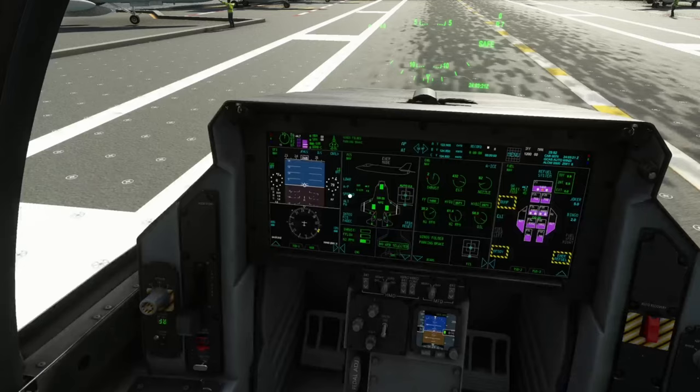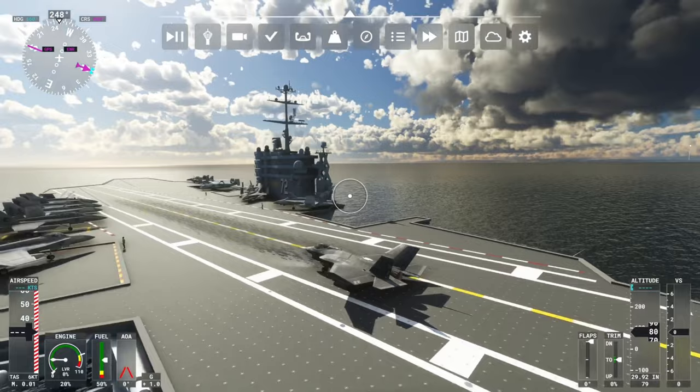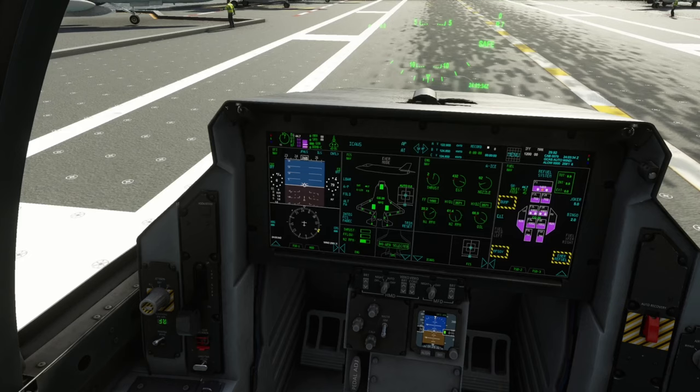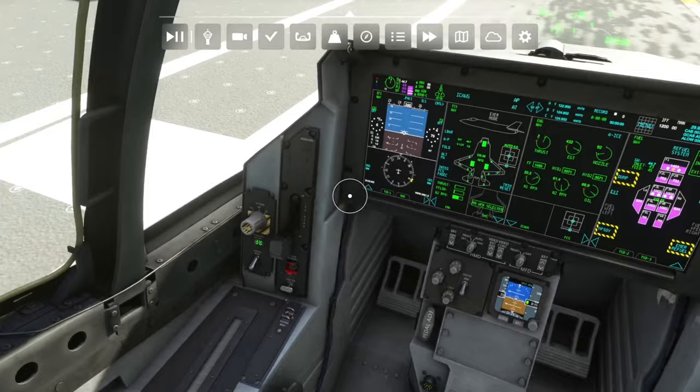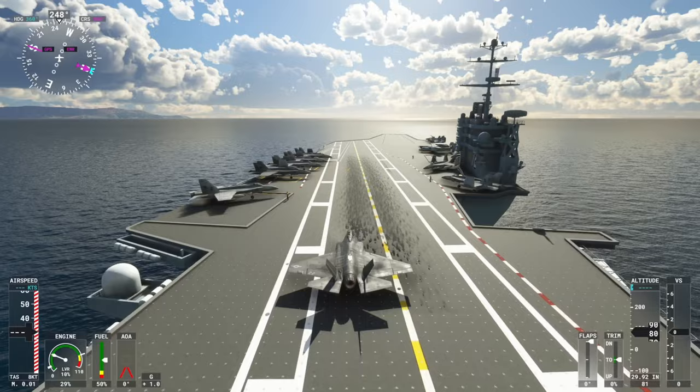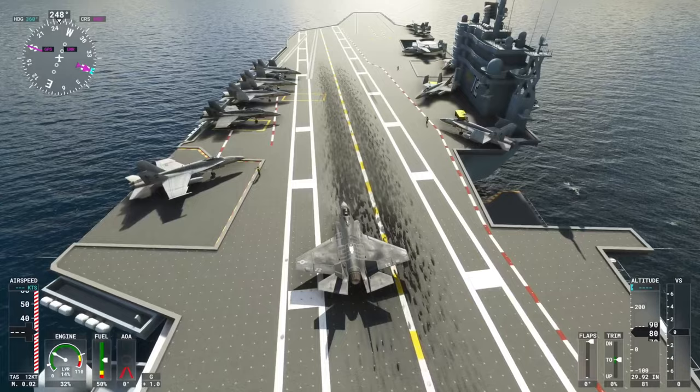The first thing I'm going to do is fold the wings down. I like to fold them up for the realism of the game. This is the F-35C, by the way — you need the F-35C to do the catapult system. So I put the wings down, now I'm going to release the parking brake to the left so that I can move to the catapult system. This particular aircraft carrier has multiple catapult systems — I believe four.